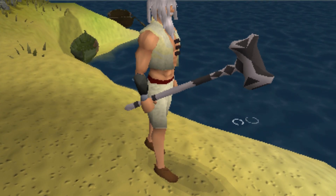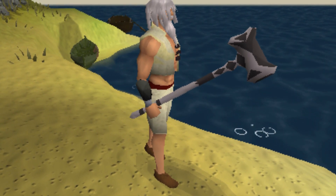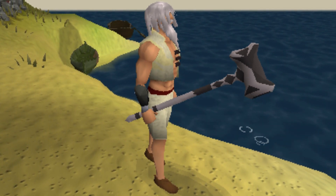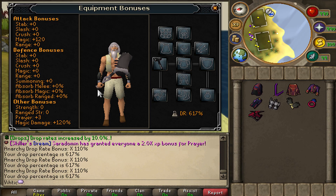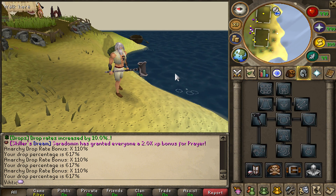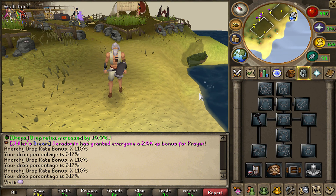I got my hands on Thor's Warhammer, but it's not a melee weapon. It's actually the best magic weapon in the entire game. Besides a nice offensive magic bonus, it also has a 100% drop rate increase and plus 120% magic damage.